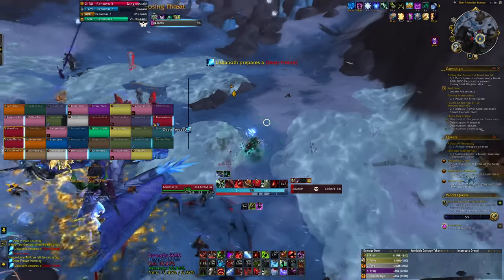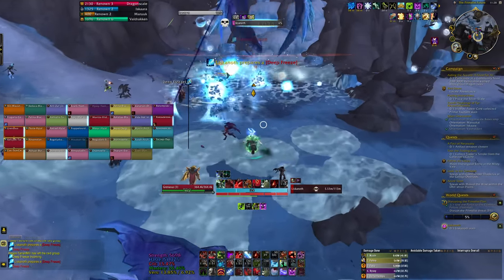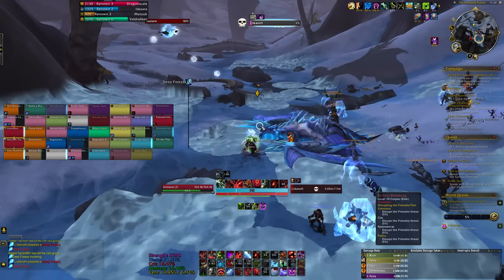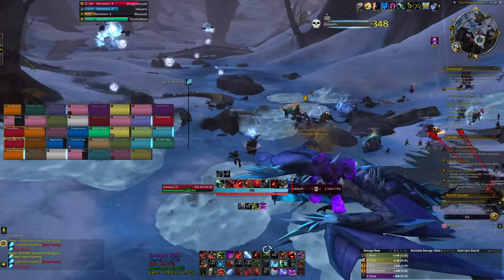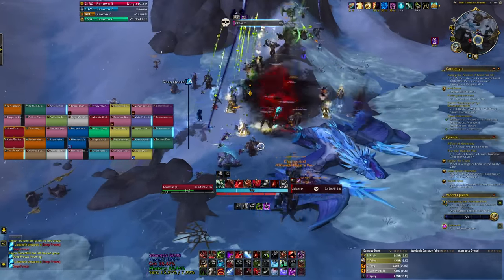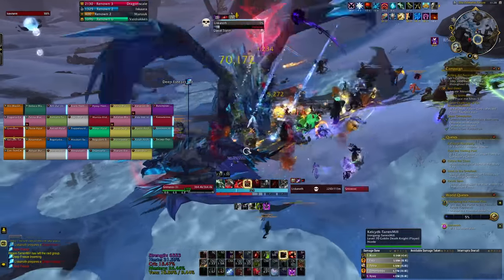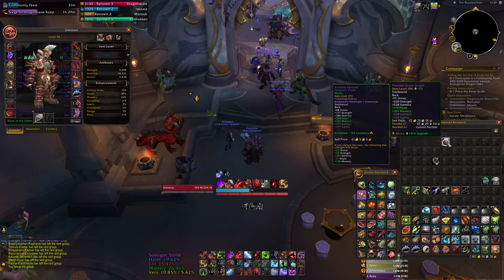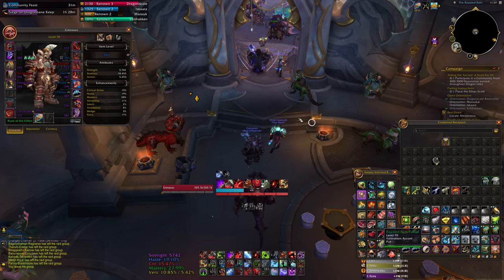Now we start with a brand new reset, which means we have the vault to open. But first, I'm not going to make the same mistake as last time — this time we're going to do the world boss first, like you should. I made my way down to the world boss, got into a group, and we got gear again. We ended up getting a pretty big cloak upgrade from 372 to 395. We started the day at 380 item level and that bumped us up to 381.